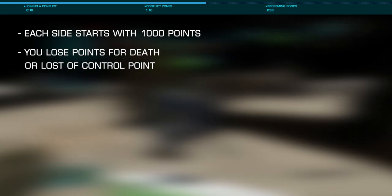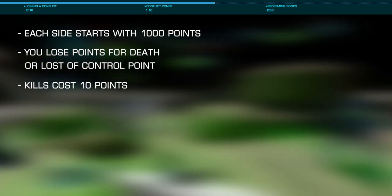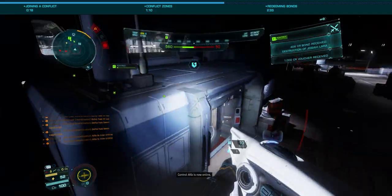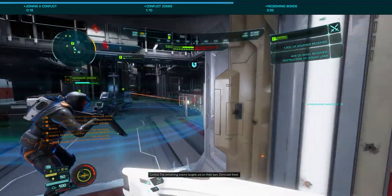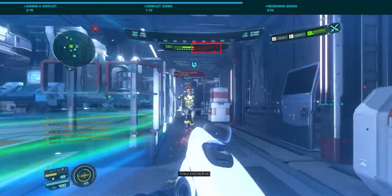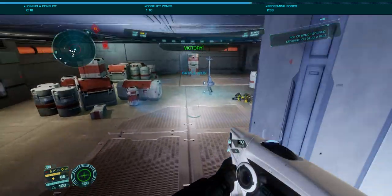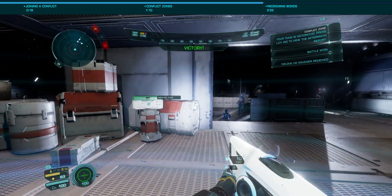In a conflict, each side starts with 1,000 points, losing points for deaths or loss of control points. Enemy kills cost 10 points, with control point loss costing 100. When a team reaches zero, they can no longer respawn, at which point you need only kill every last enemy to win. You'll see the remaining number of enemies on your HUD, just below the score. Once a team reaches zero, you need not worry about control points, save for preventing the enemy from taking your points to zero.